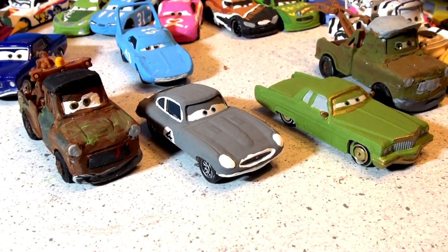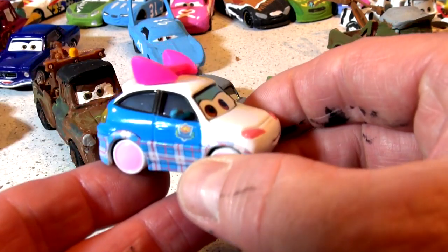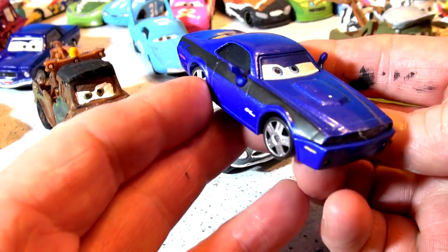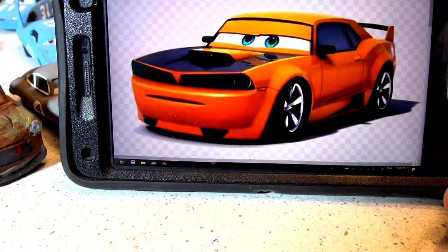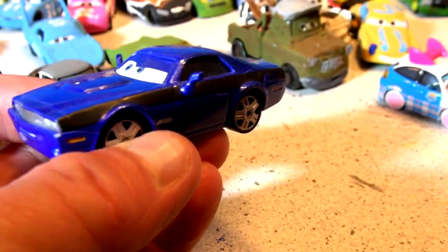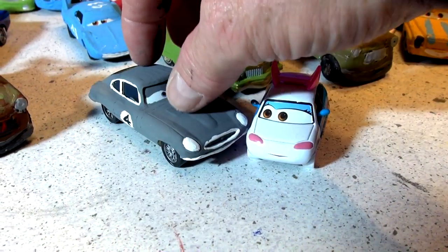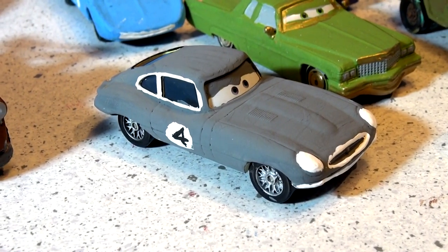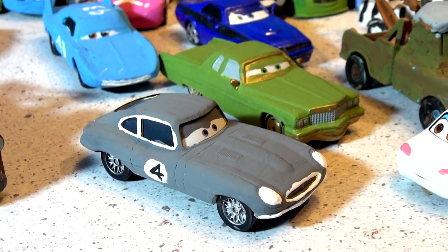Thanks for watching guys, and I'm probably going to have Emma out on Sunday. Here's Emma - I'm going to use that for Emma, and here's my car I'm going to use for Stinger. I'm going to show you a picture of Stinger right now - there's Stinger. And here is Rod Torque line - he's going to be the new Stinger. There is my beautiful Gerald - thanks a lot for suggesting that, he came out perfect. Have a great day guys, make sure you click to subscribe, hit the like button, and we'll see you next time.